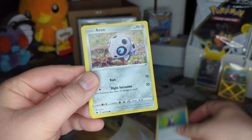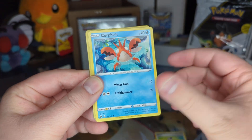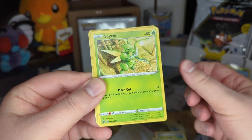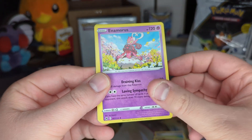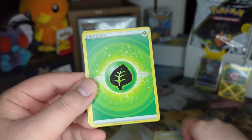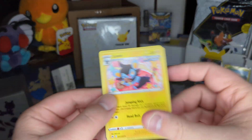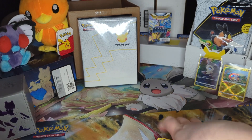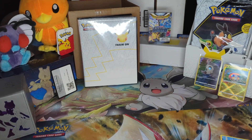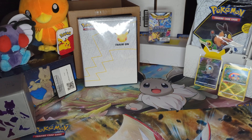Corphish, Energy Search, Scyther, reverse Giraffarig, and an Enamorous non-holo rare - another card I don't have. I'll take it. It's a little less on the hits on that one. The Radiant Charjabug is the hit of the night so far. Let's begin with box number two - box two of three.